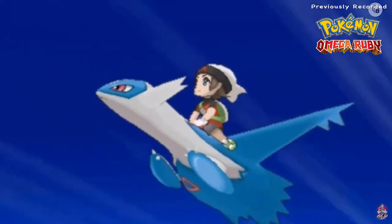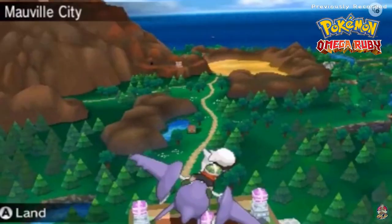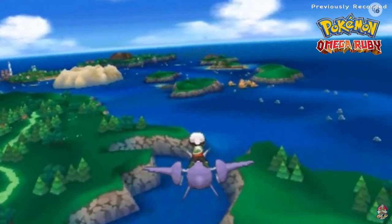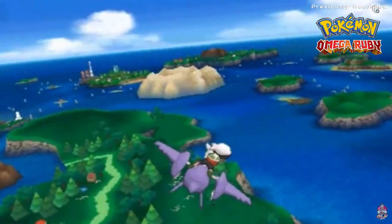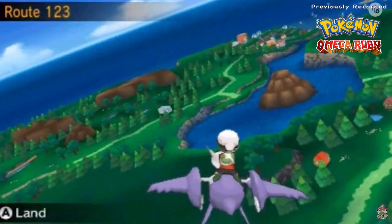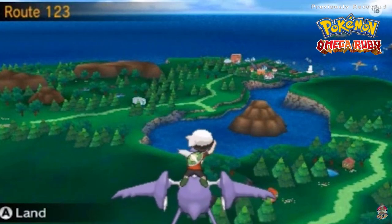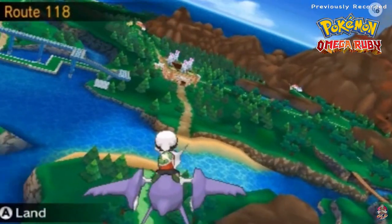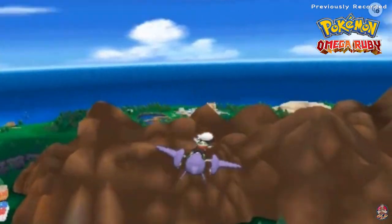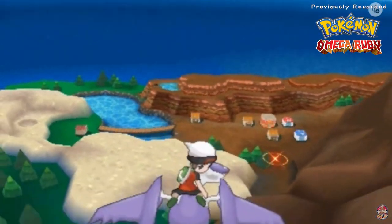Now we're going back on the Eon Flute and heading straight to the Gnarled Den — or whatever it was called. Looking at the entry: you need Jirachi on your team near Full Arbor Town. There's Full Arbor Town, and as you can see the Gnarled Den appears right between the mountains. Let's land on this place.